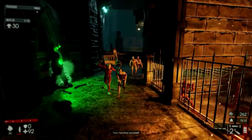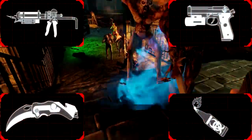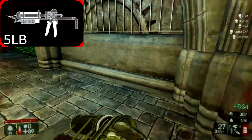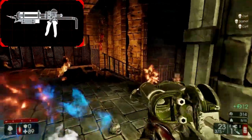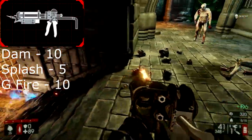The Firebug starts out with the Cock and Burn, the 9mm pistol, the knife, and molotovs. The Cock and Burn weighs 5 pounds and costs $200. It does 10 damage on direct hit and 5 damage on splash, as well as 10 damage on ground fire.